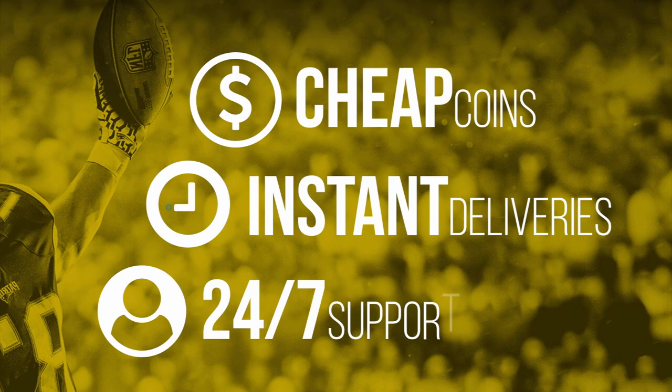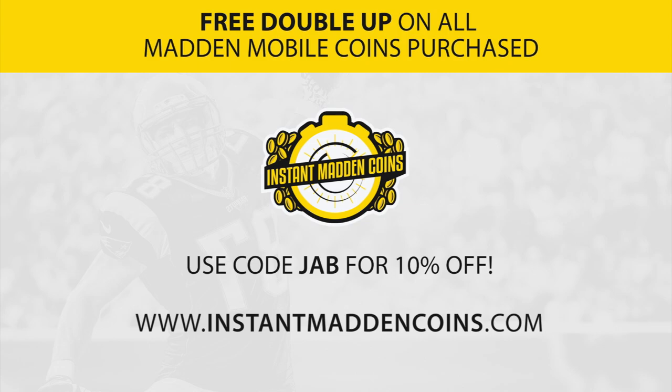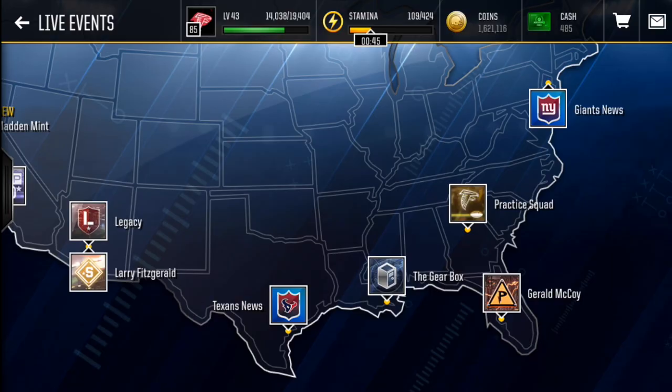My sponsors at instantmaddencoins.com just cut prices big time — now they have instant double coins. If you use code JAB you get an additional 10% off your order. Check out instantmaddencoins.com.